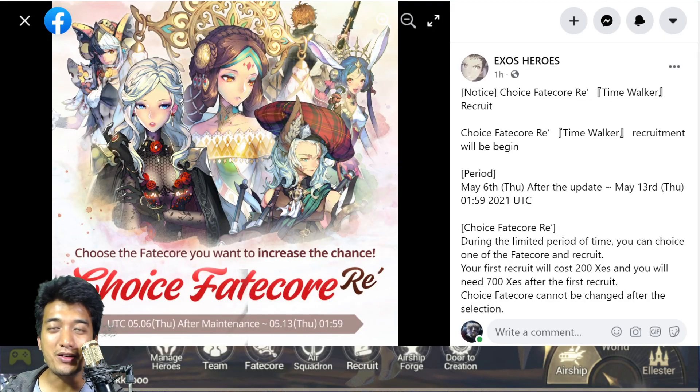Hello guys, Genos here and welcome to Exos Heroes. Today we're going to discuss the upcoming Choice Fatecore Re' Banner on the Time Walker series. This banner is premiering a total of 6 Fatecore hero units, out of which 2 are gold Fatecores and the rest of the 4 are black Fatecores. The problem is we can only pick 1 out of these 6.